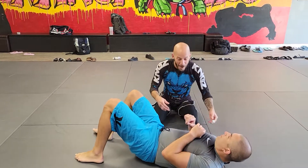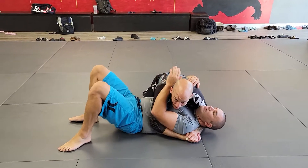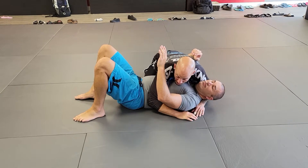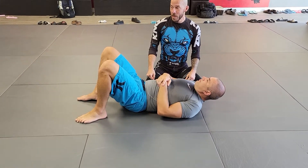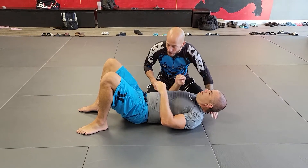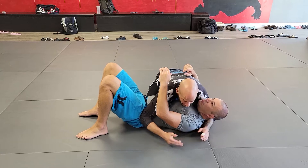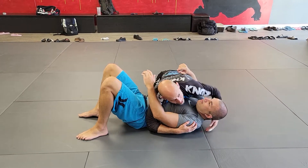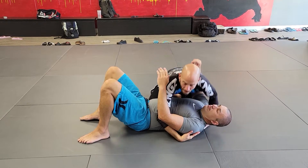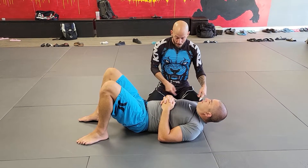You pass the guard and you end up in side control. This is how most side control is taught — with my arm under the head, and this arm is on the other side of the body. What I'm doing in side control is there are four corners of Jesse's body: two on the hips and two on the shoulders. In assuming this position, I have a knee on the hip, elbow on the hip, I have this shoulder controlled, and I have my knee under this one. So now I'm controlling the box.